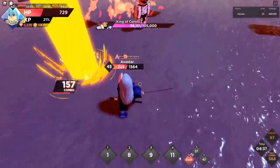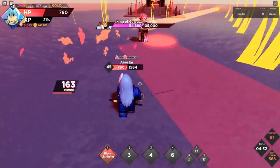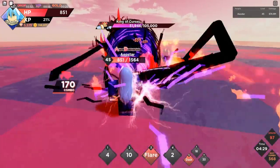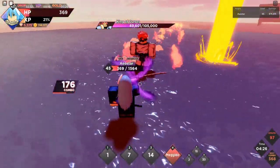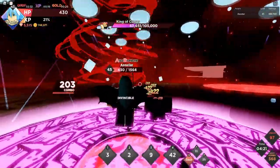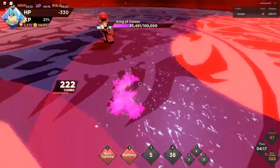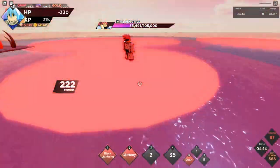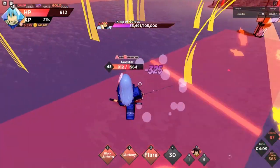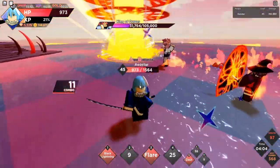The only bad thing about Rimuru is really just Gluttony making you stand still, but black lightning should clear — wait, never mind, I lied. We're probably going to die. There's no way to escape that — it did like 500 damage. The radius on that is huge.